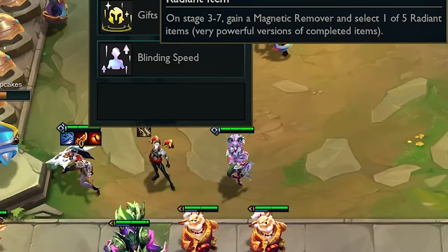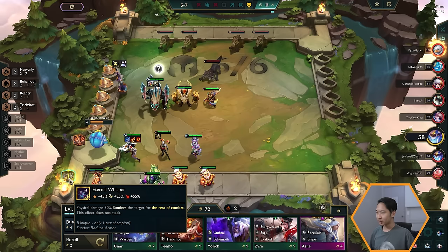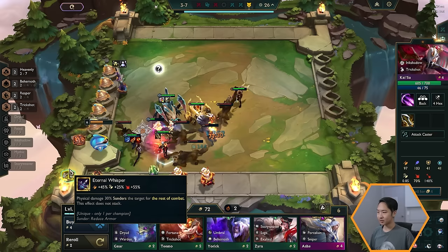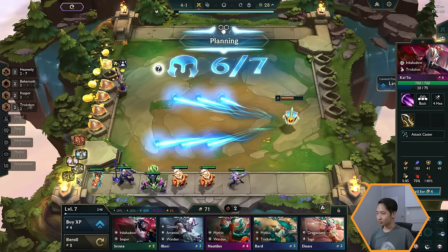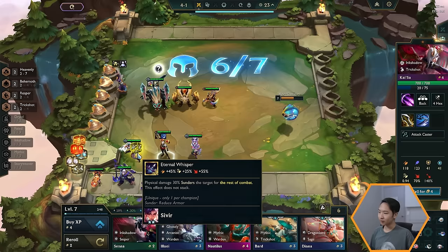At the very beginning of the game we chose the Radiant Item theme, and now on stage 3-7 we gain a Magnetic Remover and get to select one of five radiant items. Radiant items are essentially upgraded versions of regular items. I'm going to take Radiant Last Whisper since it reduces enemy armor, and Kai'Sa deals a lot of physical damage, so I don't want the enemies to have much armor. I'll probably drop that on Kai'Sa or another Trick Shot unit. Let's level up using the F hotkey.